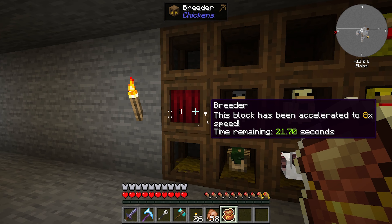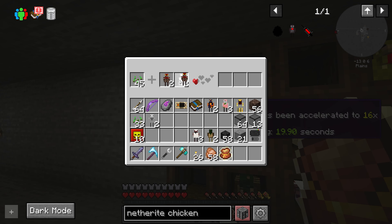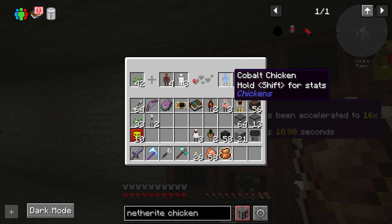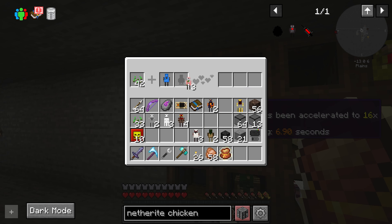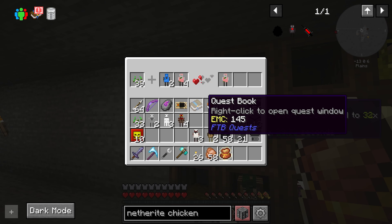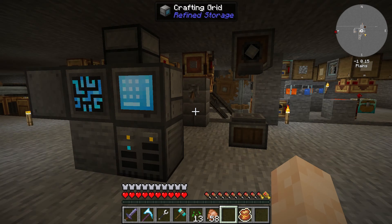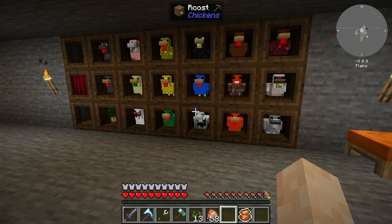We need more roosts though. We have about an hour on the temporal pouch. Come on, give me that cobalt. There it is! And then a cobalt chicken and a gold chicken — we have a 12% chance here. There it is! So we need to start working on those, getting them full and making tons of netherite so we can have netherite gear.